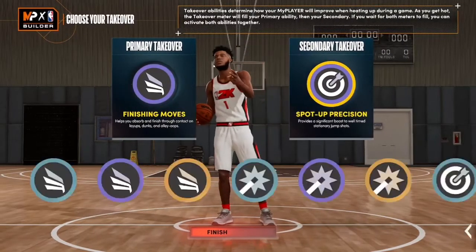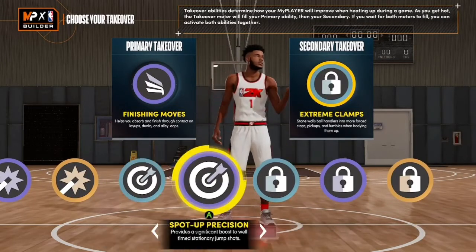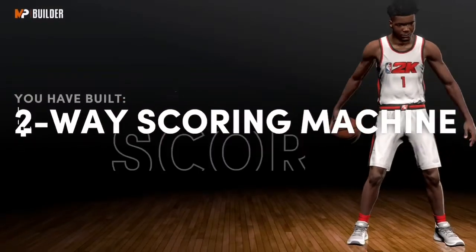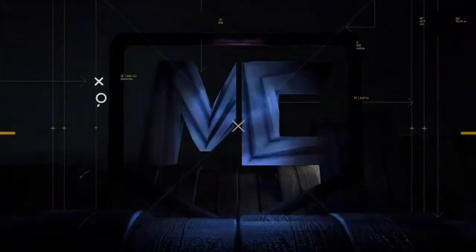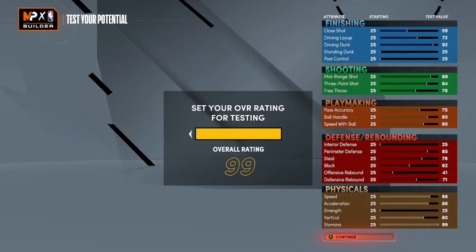Let's go to the takeovers right now. You can go between the finishing and the spot shooting takeover. Or if you want, go to the extreme clips — it's all up to you. The name that should pop up is the '2A Score Machine.' I know it doesn't compare to Vince Carter, but trust me, this is close to Vince Carter. I feel like you can probably get it in the game.